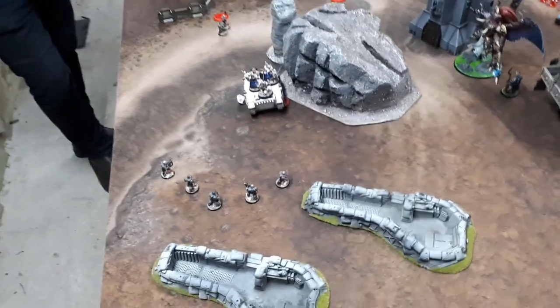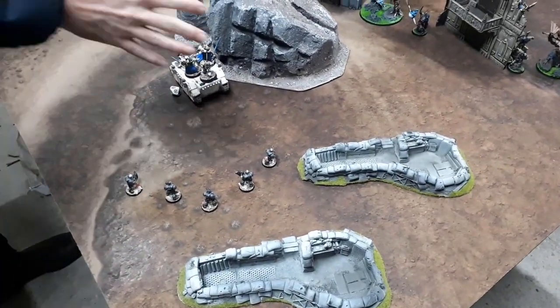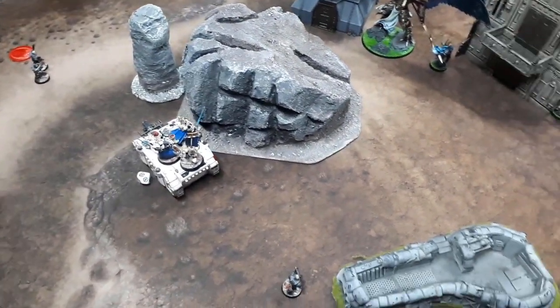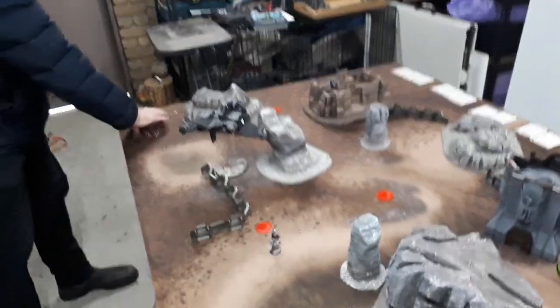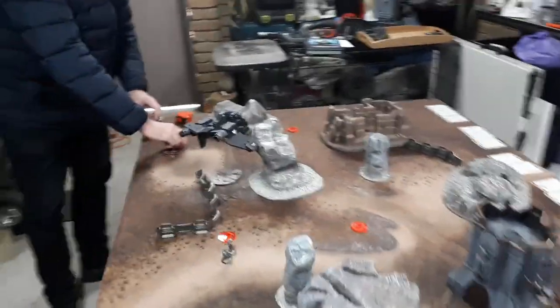Blood Angels first turn movement: some units advanced, the Rhino only moved six due to the Doom Bolt penalty, others advanced across the board, and the Storm Raven swung into position. Only the Storm Raven is shooting this turn.